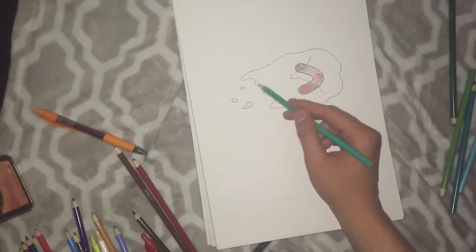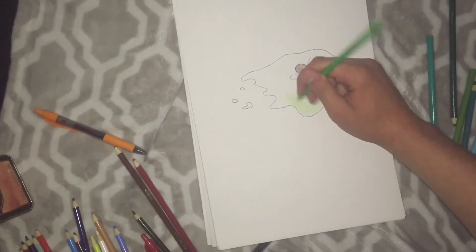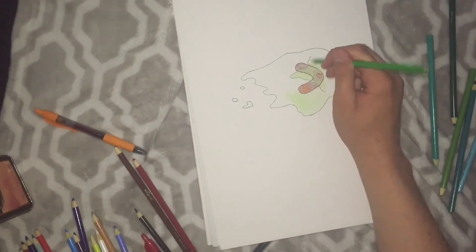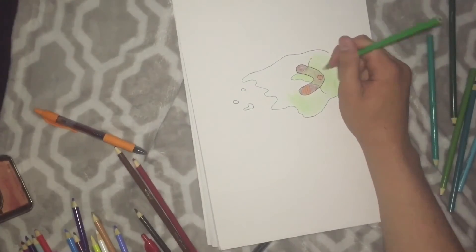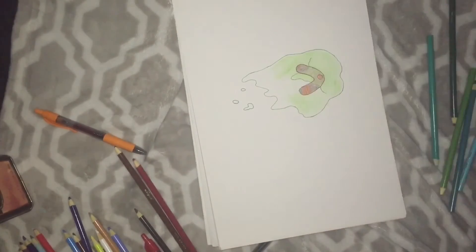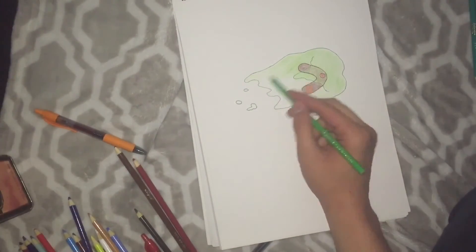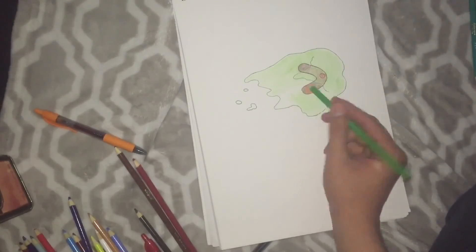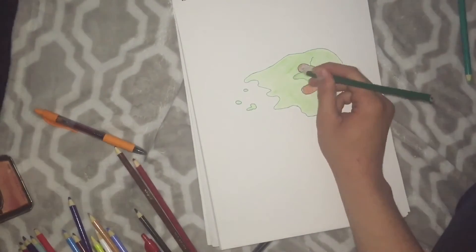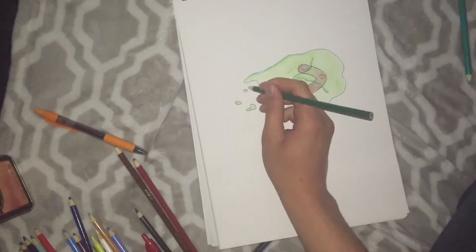I'm coloring it in brown — I colored the edges that weren't covered by the slime darker than the ones that were, because when you get a really dark color on something it doesn't really show up on the others. Then I'm coloring the whole thing in green, which takes a while. I actually used a lot of this colored pencil so it's a little dull, so I'm going to sharpen it.